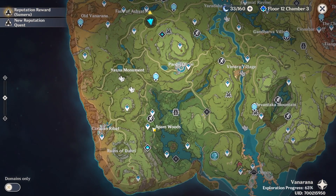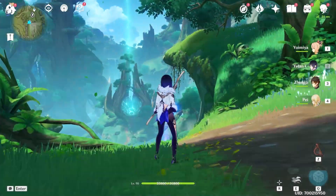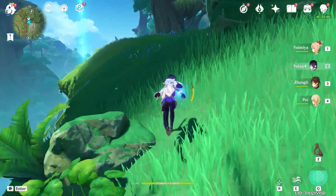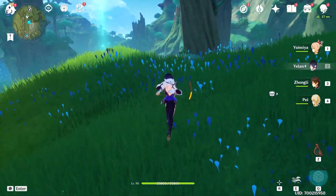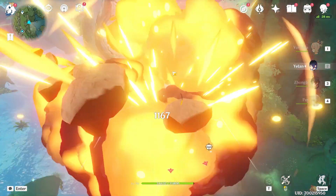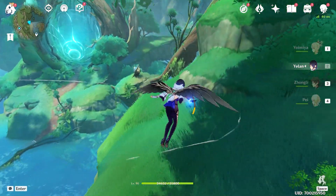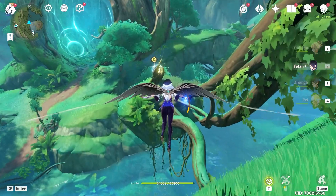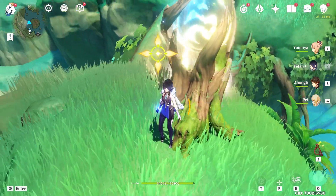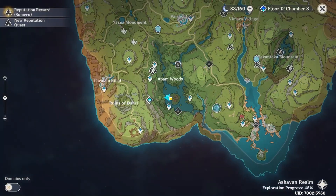For the next one, we are going to teleport to this waypoint and then head towards southeast — bottom right on the minimap. We are going to glide towards this location, and the chest is right near this trunk.